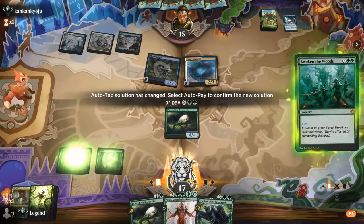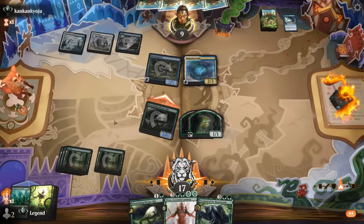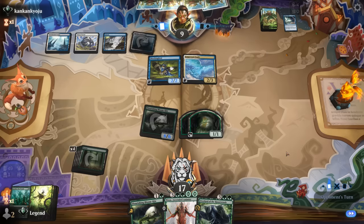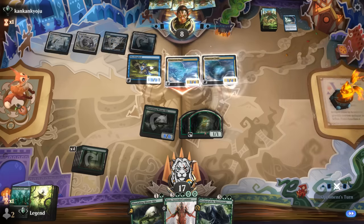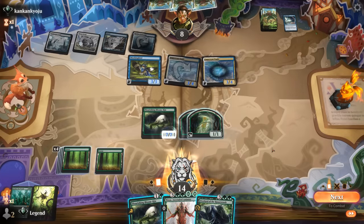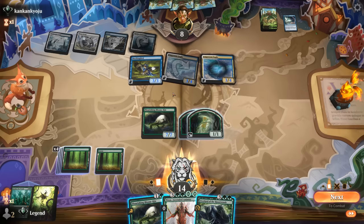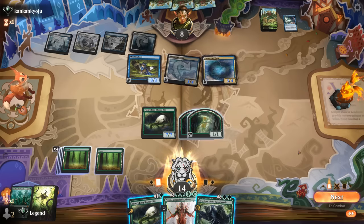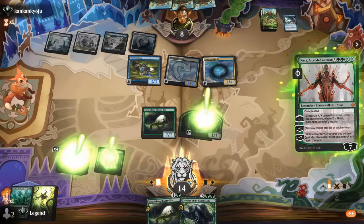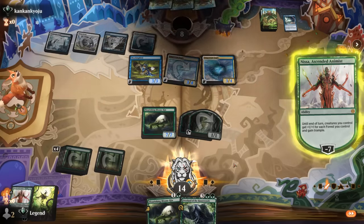This will also grow the Bloomkin. If we still had our Nissa in play then Fabled Passage is +2 mana, so we can Awaken for X equals four, and with the four mana from the Dryads we could still play Bloomkin or impend Overlord. We did draw lanes, so I can cast Nissa — while the coast is clear it would be +7/+7, so a 14/14 trampling Flourishing Bloomkin. They can put seven in front, fall to one, but lose both creatures — yeah, fine exchange. Opponent scoops. On to the next one.